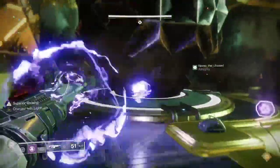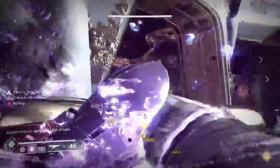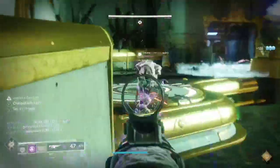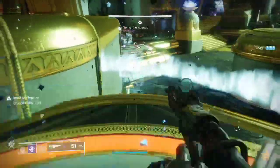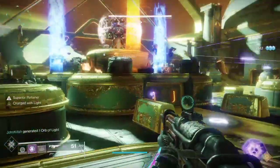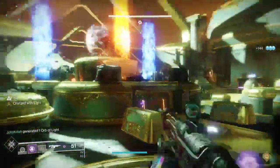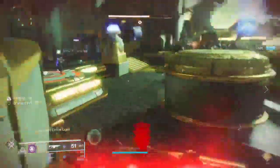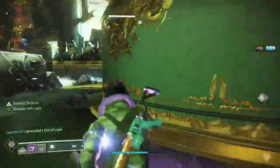The next phase will release pods. You kill the Ads that spawn on the pod, then all the people assigned to plates will go to their plates. One person who is given a buff — the Superior Retainer, as you can see on the screen — will use it to go up that orange cylinder up by the boss.